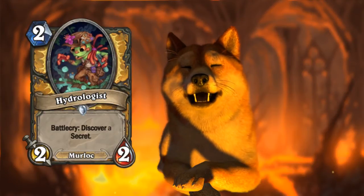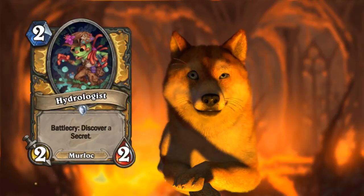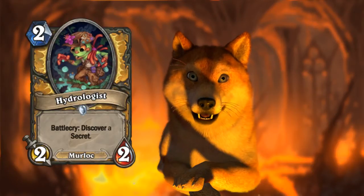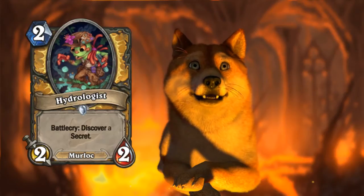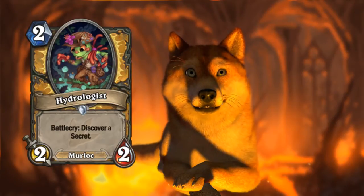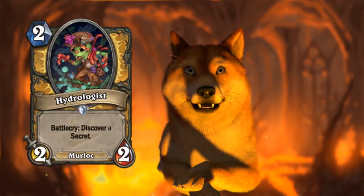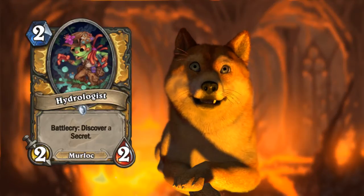This Murloc's Battlecry lets you Discover a Secret, meaning you can get one of the few Paladin secrets still available in standard mode. Paladin secrets are generally accepted to be relatively weak, and we don't know if we're getting any new Paladin secrets this time. If we do get some good new secrets, then this will be a better card.